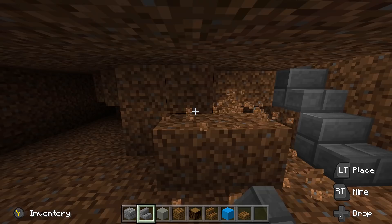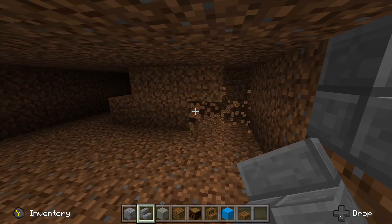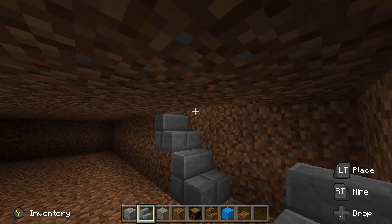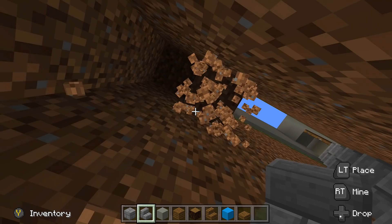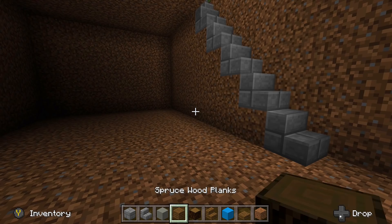Once you have your seven by eleven spacing, go ahead and dig out this entire area. Keep it two high for now and just dig out this whole area. Then we're going to have a four high ceiling — there will always be a four high ceiling on every single one of our rooms. So dig up three more blocks — one, two, three — then level it off at the third block and dig out the rest of this area.